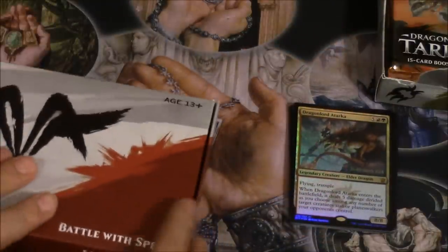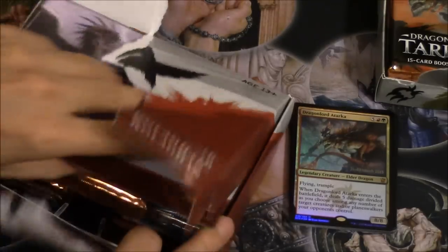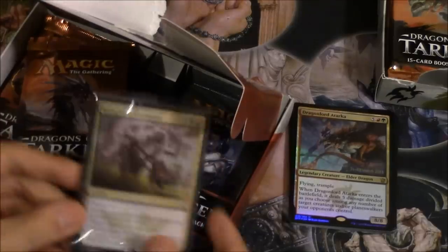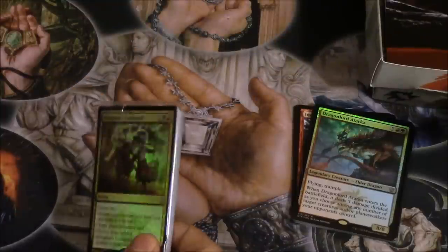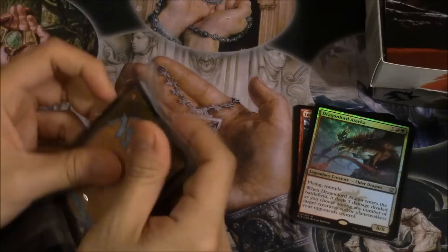Next we're going to open my favorite dragon — I did pull the promo version of him so that's nice. Ooh, a nice foil command — that's a good card, I'm happy to see that. We're going to pull out the dice so you can get a better look. It's the purple dice, the one I have the most of.